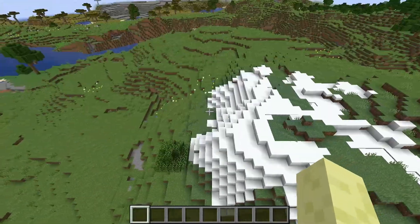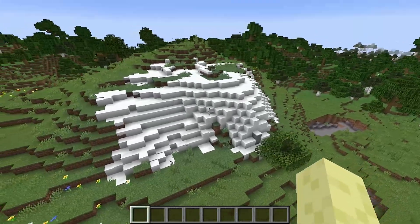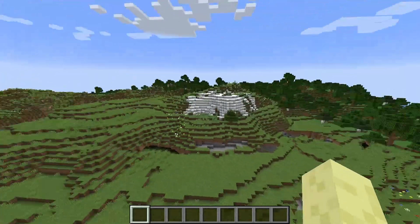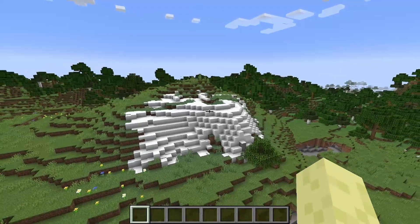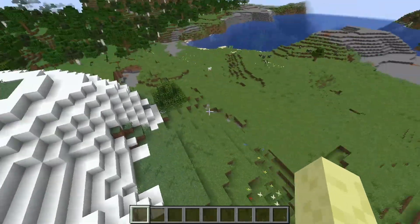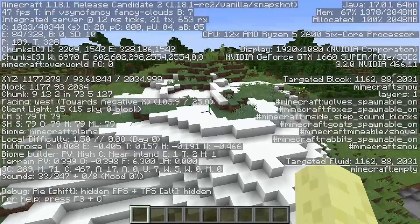There's one more thing, and I'm pretty sure this isn't actually a bug — it's just a weird generation thing that happened. For thumbnails I usually try to find a snowy mountain peak to take a nice picture. I warped to the nearest one and here it is. There are two things which are strange about this.